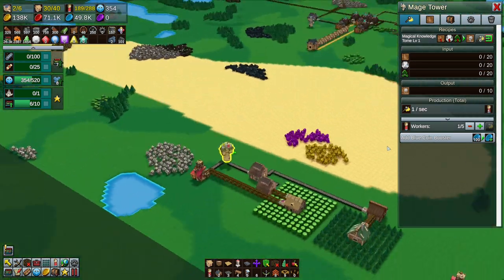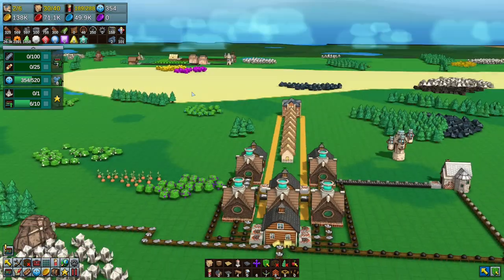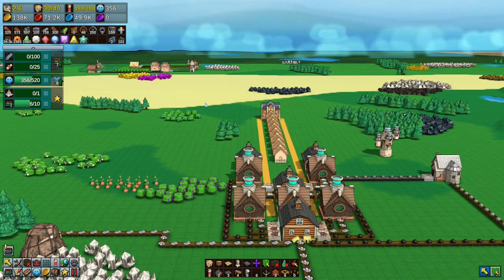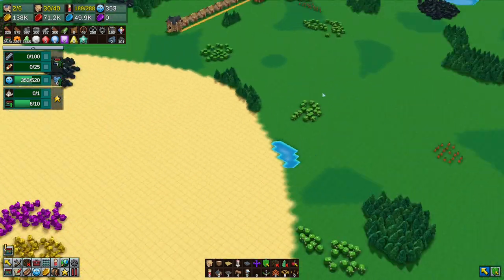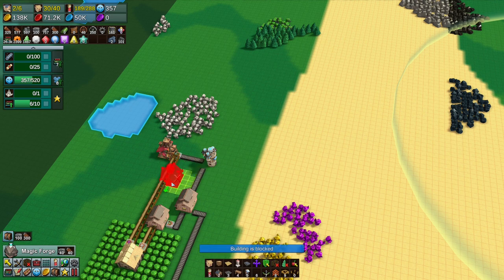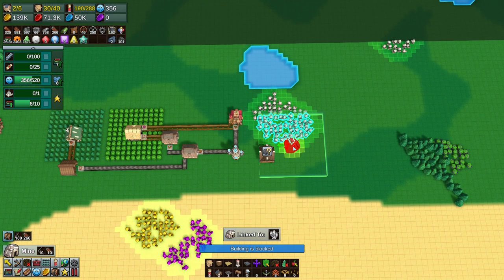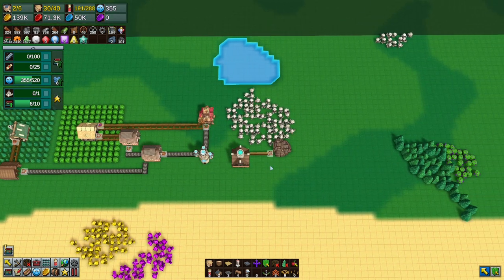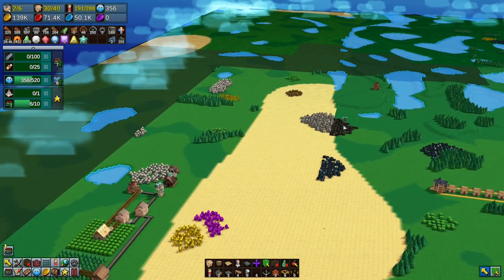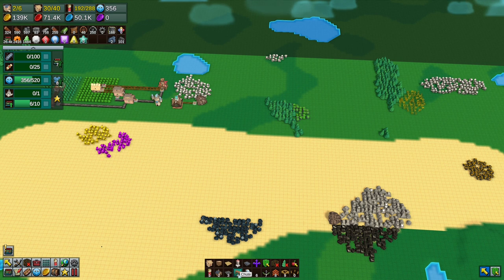All we need left is mana crystals, which are over here. Mana crystals can't travel via chute — they have to be done via conveyor belt. So we're going to do our own thing: get a mine, put a mine in. The mine will output mana crystals. It needs fuel — there's coal nearby, so let's mine some coal there.